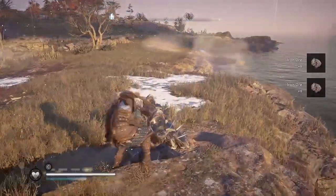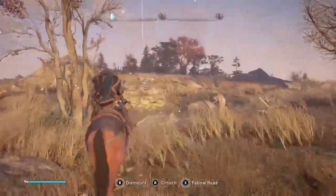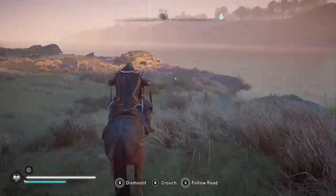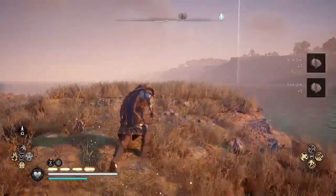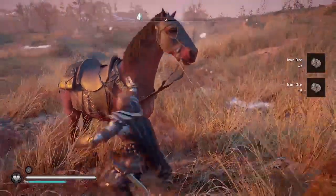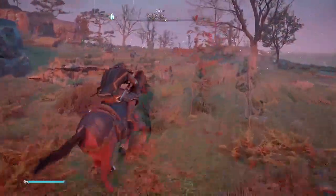Now we're getting to the part where there's three nodes. There is another little trick you can try to make this more interesting — you can actually break the iron with your horse. I'm breaking up here with my daggers, but if you ride over them with your horse you can break it, and you can actually loot from your mount as well. I find it just easier to get off my horse and get back on again, but if you want to mess around with that, that's something you can try.